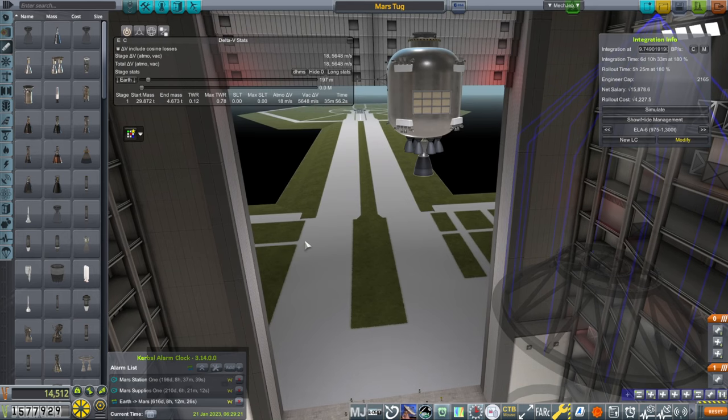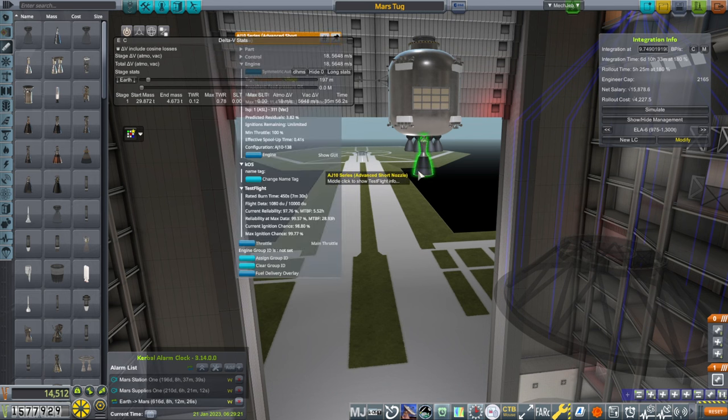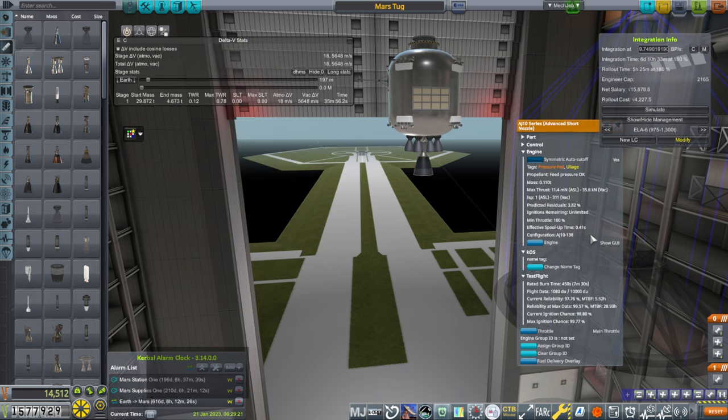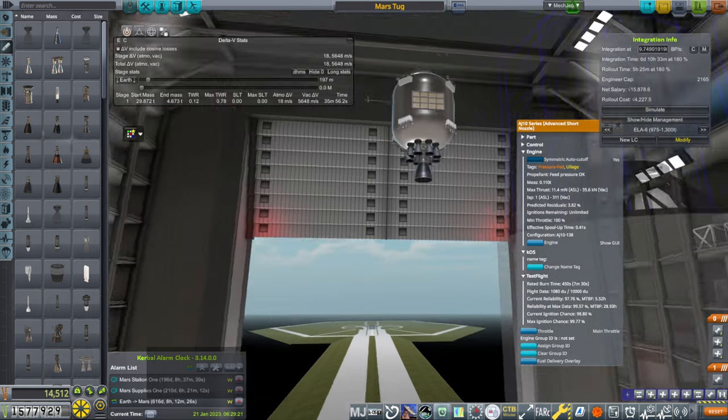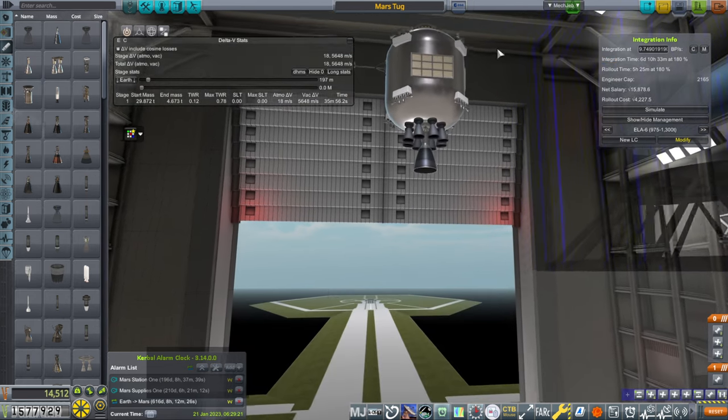Part of the flaw was using the RZ20s in the upper stage. We'll use the HM7s for a transfer this time. We also had this situation where we were using the AJ10-138, but because it has a limited burn time of 7 minutes and 30 seconds, we had to slap on all these less efficient 3.6 kilonewton thrusters — really 4 kilonewton thrusters — which only get 296 seconds of ISP. So that wasn't good.